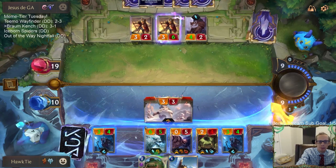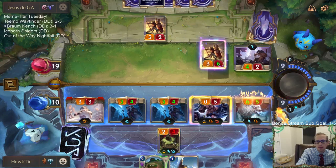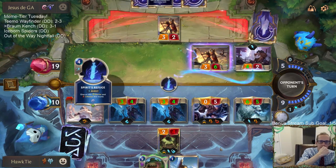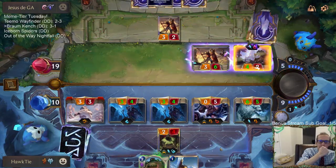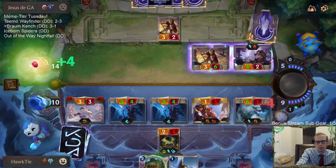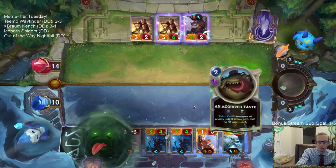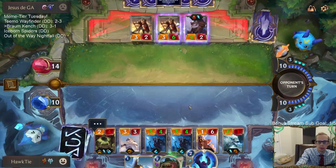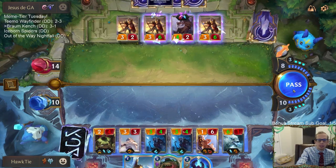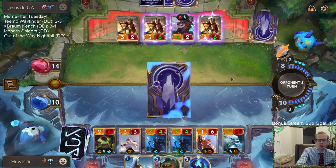6/6 Omenhawk. This would level up Braum if this works. I think it's permanent Lifesteal now. Permanent Lifesteal! I do like the little animation for Out of the Way - I like that, it's pretty cool. They have three cards and a gem.